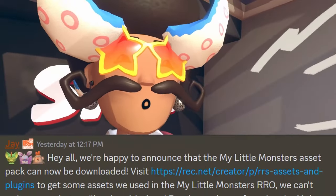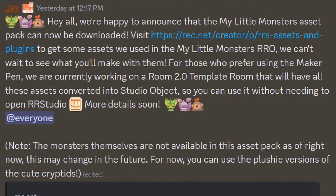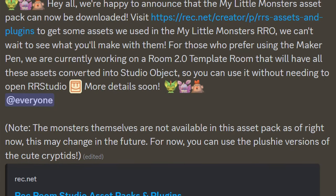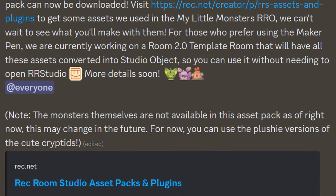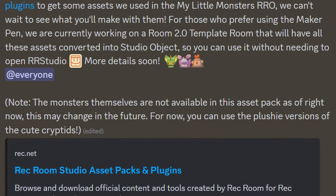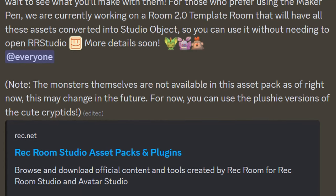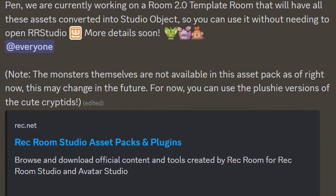It was also announced from Rec Room that they now have the full My Little Monsters assets publicly available. They're happy to announce that the My Little Monsters asset pack can now be downloaded — visit the link to get assets used inside of My Little Monsters Rec Room Original. They are also currently working on a Room 2.0 template that will have all these assets converted into Studio Objects so you can use it without needing to open Rec Room Studio. Note: the monsters themselves are not available in the asset pack yet, but for now you can use the plushie versions of the Q-Cryptids.